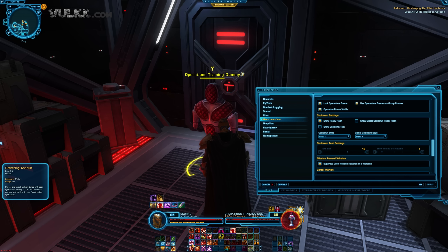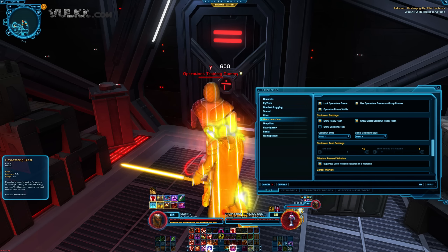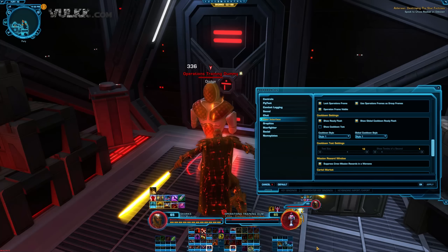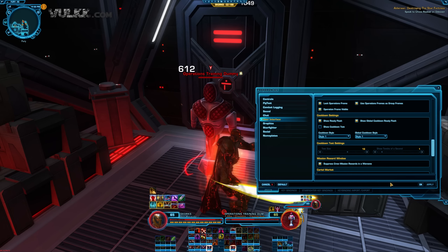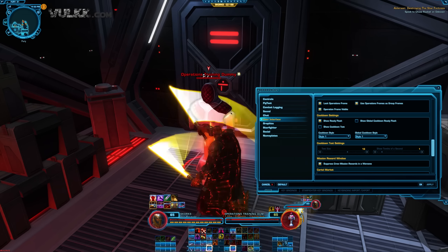If I activate show ready flash and click apply, on the same ability it is still going down, still deactivated with the blue bar selected as an option. But when the cooldown is over, there is that light flash — it's not too bothering, it's not too annoying, but it is there.